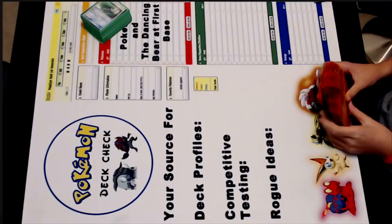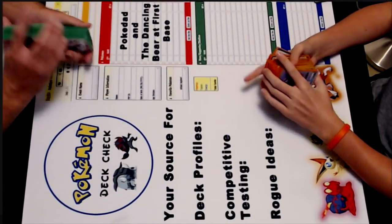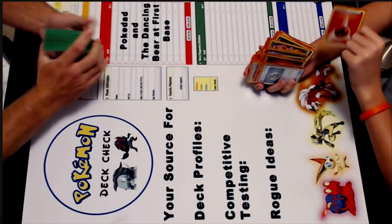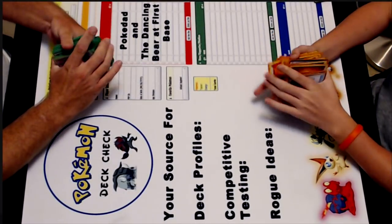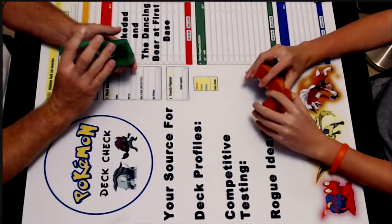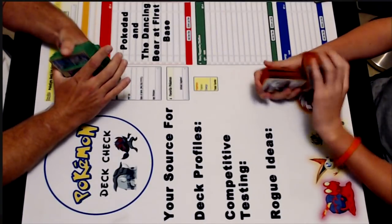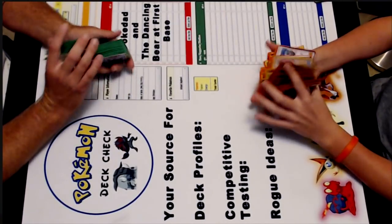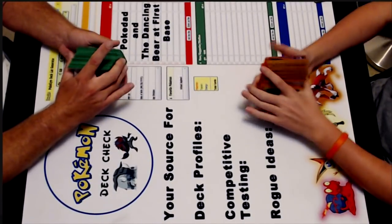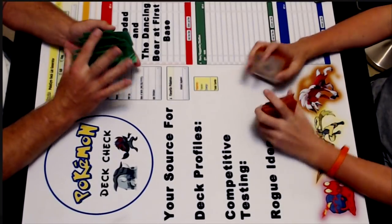Hey Traders, it's PushPoke out here along with the dancing bear at first base. KK Chef, one two eight. Great beast in his natural habitat, right here on Pokemon Deck Check. Continuing on with our SMA Lost Thunder Testing series, getting ready for November. Never too early to get started — just shows the level of testing we're willing to go through.